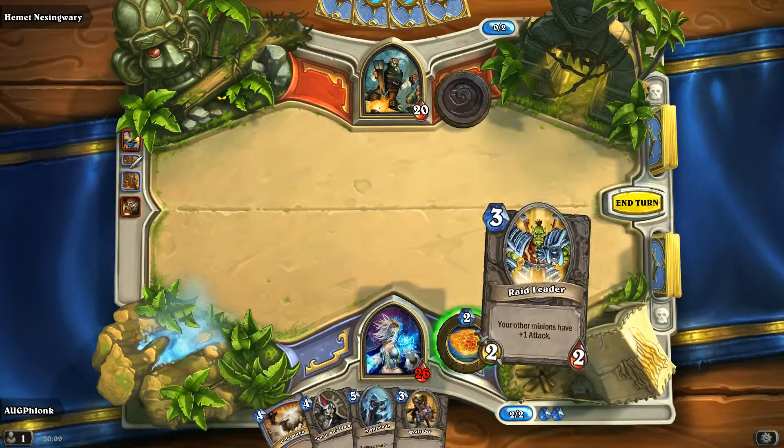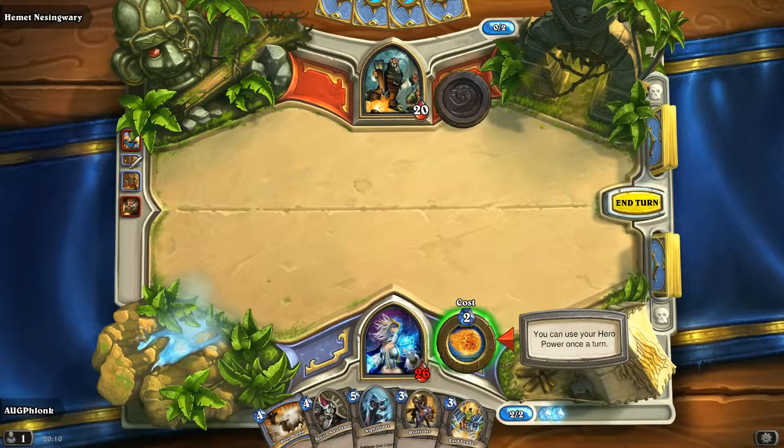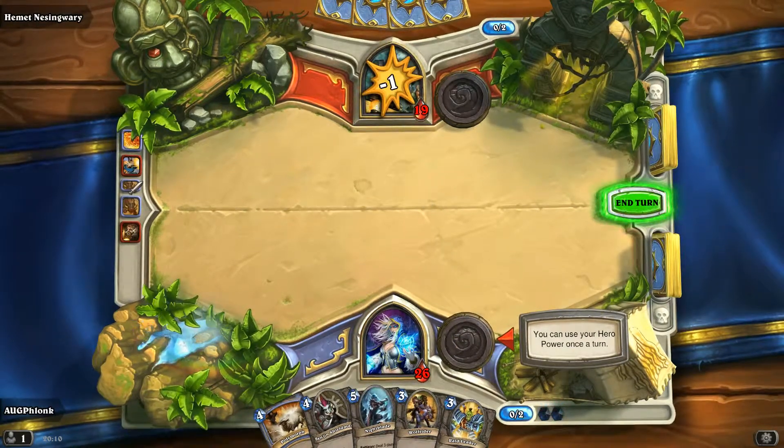There we go. We can do the same. We can't put down a card, so I guess we just hit him — just like he did us. And I think they make that happen on purpose.